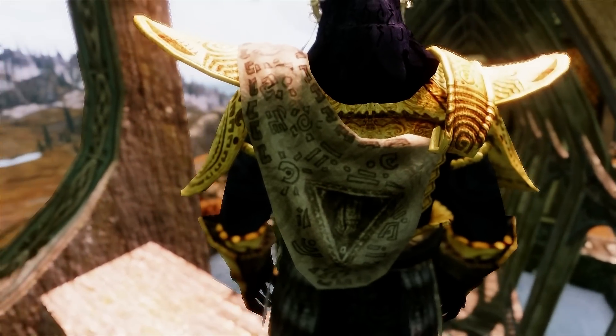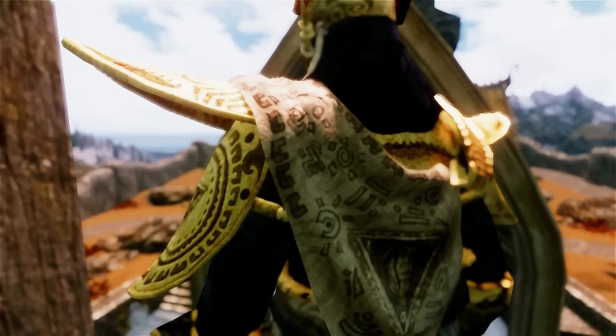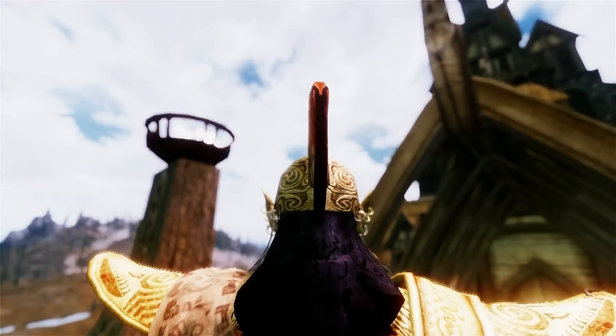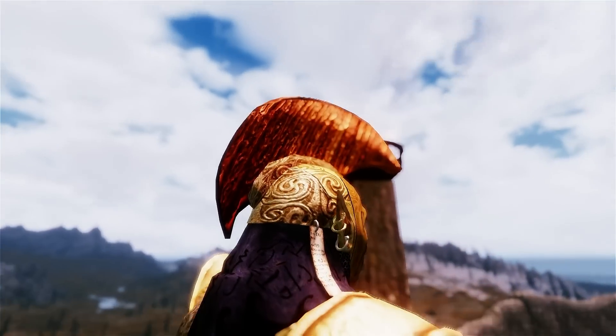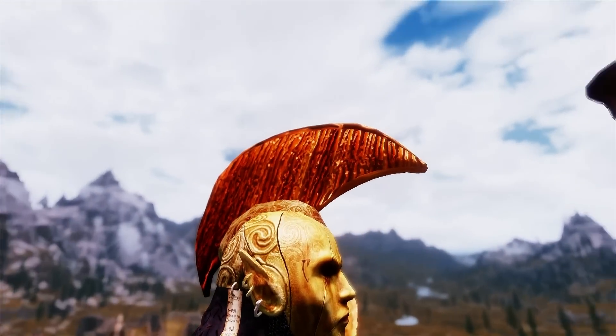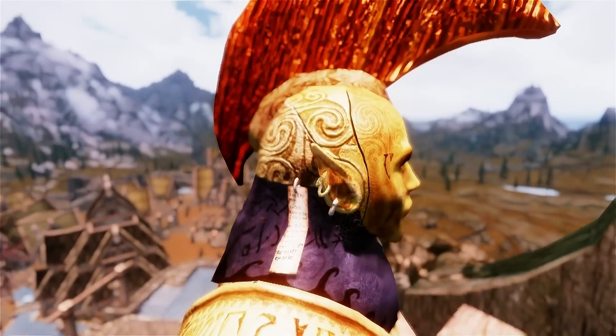On the back you have this thing with really cool symbols like a sun and some — I don't know, it's almost like Aztec symbols if you think about it. And on the top of your head you also have these cool — I don't even know what this is, kind of a crown, almost like a mean crown facing forward as if attacking the enemy directly.